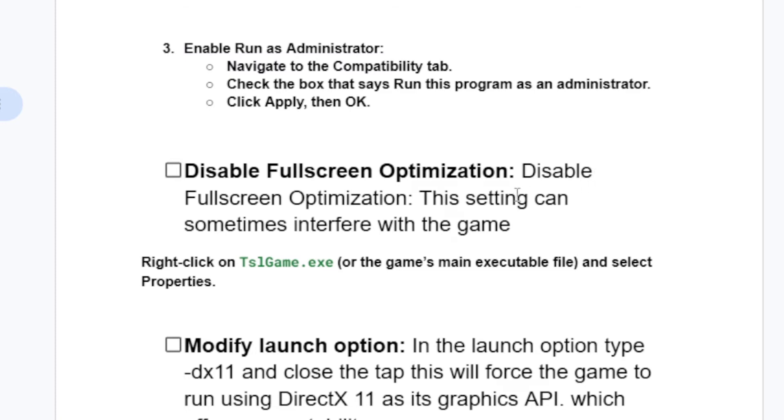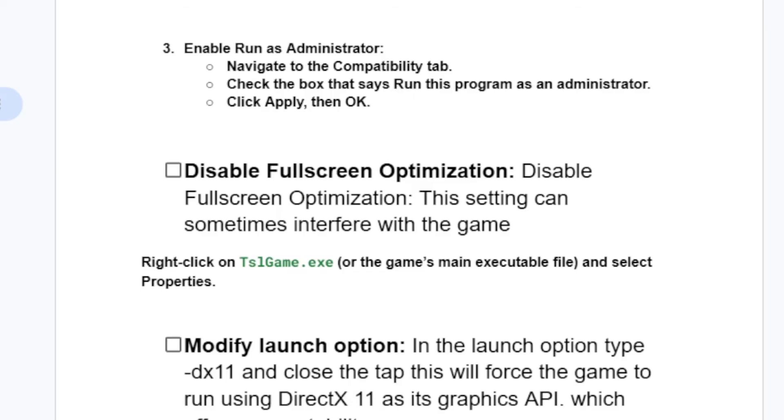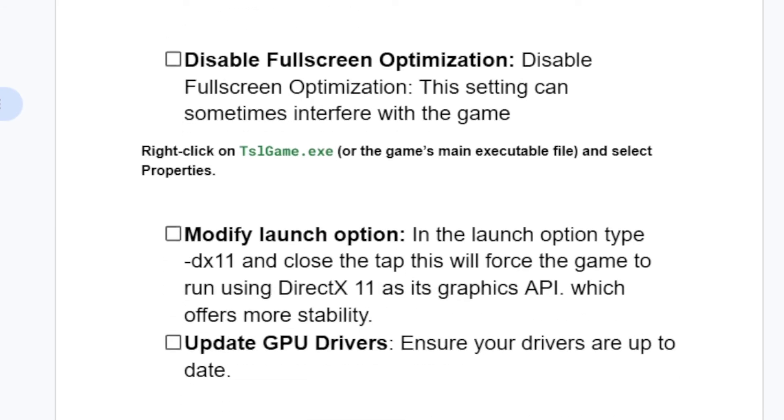Another thing to try is disable full screen optimization — this setting can sometimes interfere with the game. Go to your game installation folder, find TslGame.exe, right-click on it, go to Properties, then the Compatibility tab, and check 'Disable full screen optimization.' If this doesn't help, uncheck it and leave it as it was.